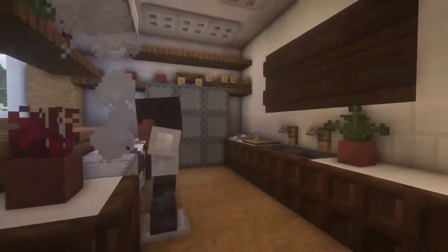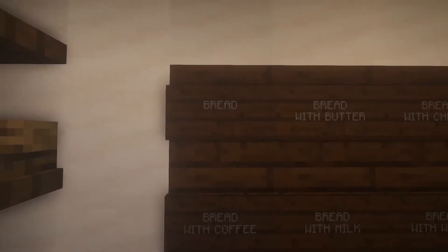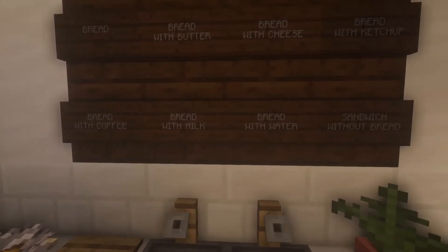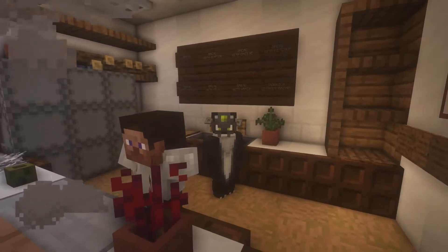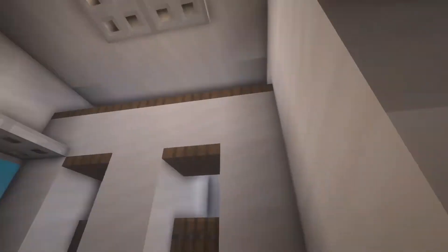In the kitchen we have all of the things you will use to cook and some of the dishes — like bread, bread with butter, bread with cheese, bread with ketchup, bread with coffee, bread with milk, bread with water, and sandwich without bread. You know, the common things you see in a restaurant, right? Then we have the restroom — we open the door.